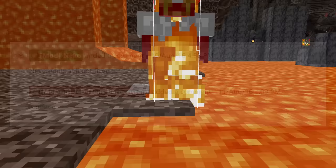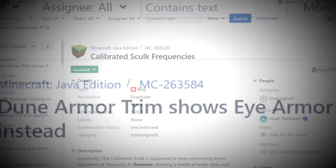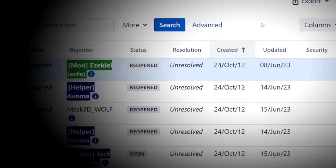I got curious and decided to figure it out. Mojang has a website called bugs.mojang.com where players can report bugs. To date, there have been over 260,000 bugs reported for just Minecraft Java, with dozens of new bug reports being made daily. You can check and see the oldest unresolved bugs dating back over 10 years. Here's a list of the oldest Minecraft bugs that are still not fixed.